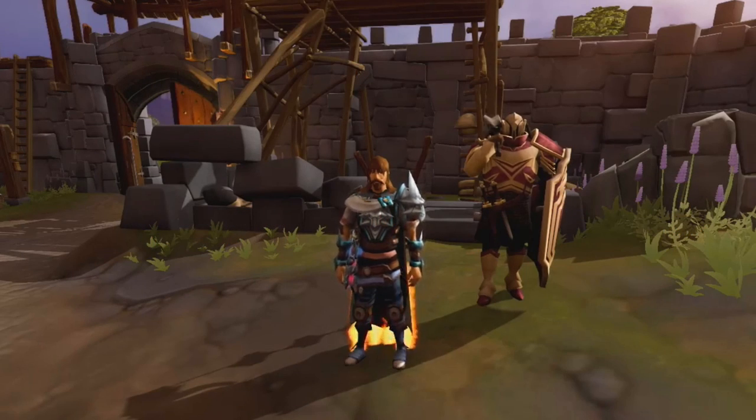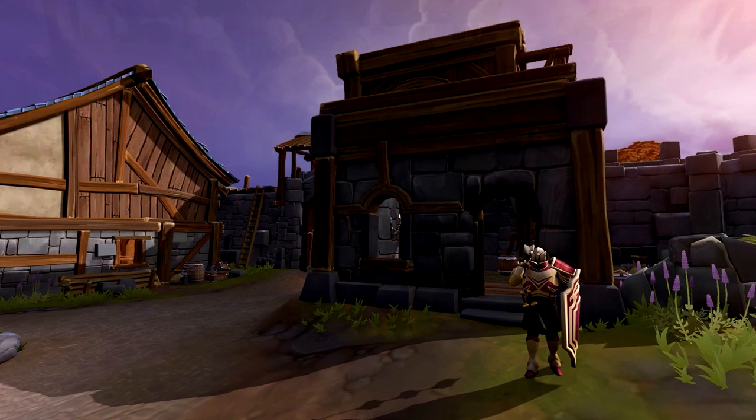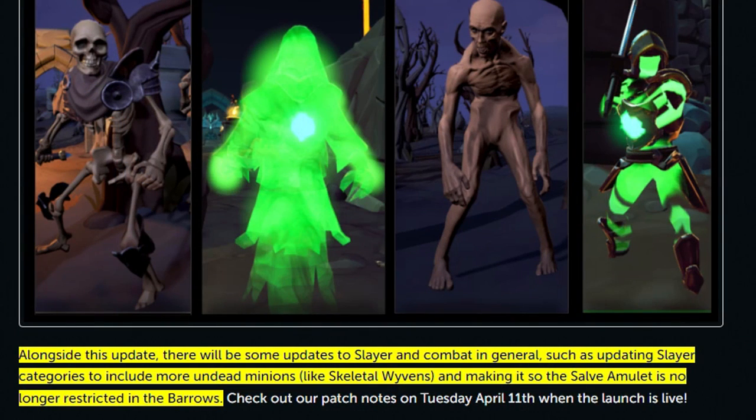As for the Raptor as a Slayer Master, he's going to be a bit of a strange one because he will be accessible to all kinds of players. His tasks will mainly be undead tasks, including the new Slayer creatures, but will also include things like Skeletal Wyverns. Slayer creatures not currently considered undead will be added to that category, meaning invention perks like the Undead Slayer perk and the Undead Slayer ability will work on more Slayer monsters, and the Salve element will start to work on Barrows.